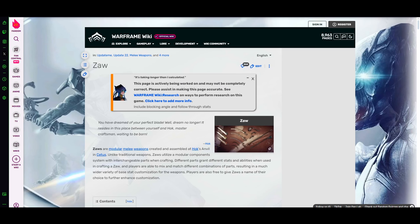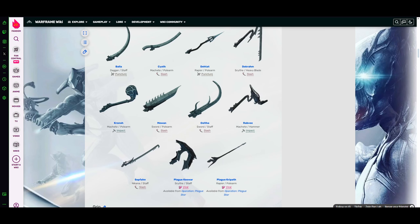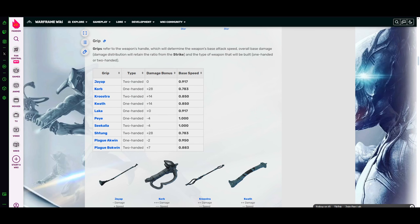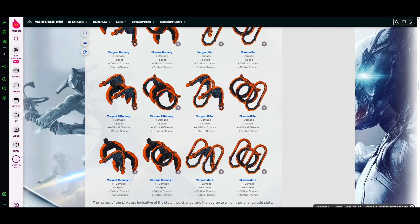If you're a little confused, I highly recommend going to the Zaw page on the Warframe Wiki on Fandom — the link will be in the description. This website is super helpful for looking at actual numbers for Zaw parts. For example, you can see the Sepfahn strike is for Nikanas and staffs and does slash damage. With the grips you get to see their stats too — this is why I chose Korb, since damage is really all I'm worried about. The links also have all their actual stats listed, and the reason I went with Vargeet II Ruhang is to get as much crit chance as possible — it increases critical chance by plus two.